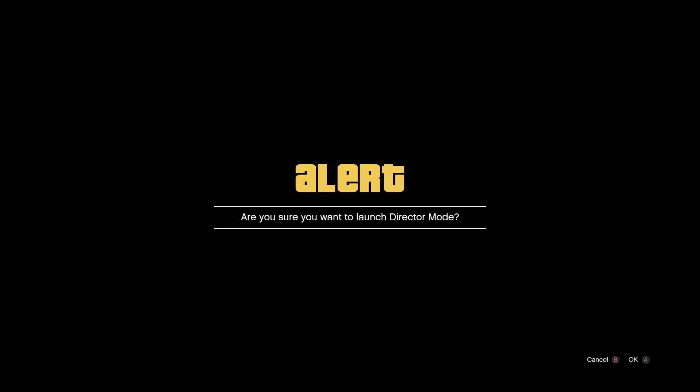As soon as you hit that truck, you need to enter the director mode. If you've done everything correctly, you'll get the flashing mode — it will say 'wasted.' Before you hit the truck, press A and wait about two seconds, then press A again. You're going to get stuck in a black screen. Open your interaction menu — you won't see it but you can hear it. Press up on the D-pad once and press A, and it will ask if you're sure you want to quit the director mode. Press A and that's all you need.